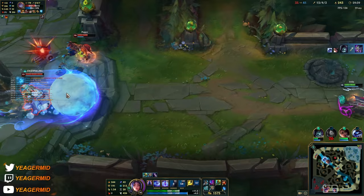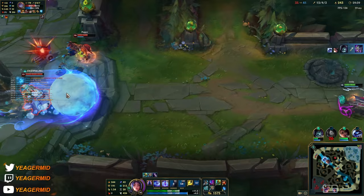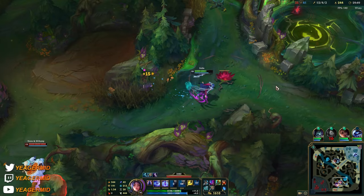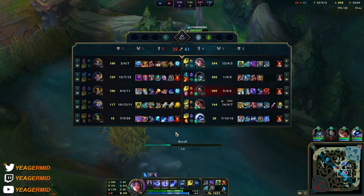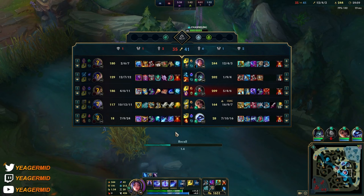If it was not Poppy right here I would have gone for the dive, but it worked out perfectly and we got the baron. I'm not going to make the same mistake. Ashe ult coming in — or what? Press the Ashe ult, not coming. Oh, that's perfect. We got what we wanted.